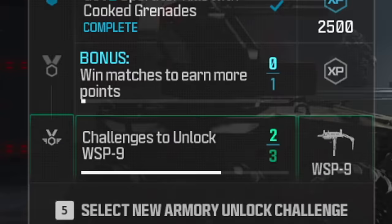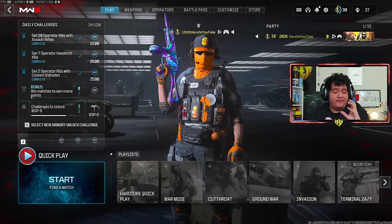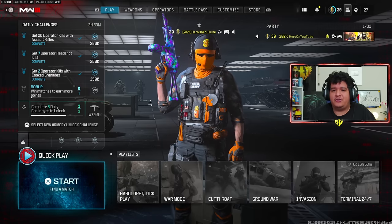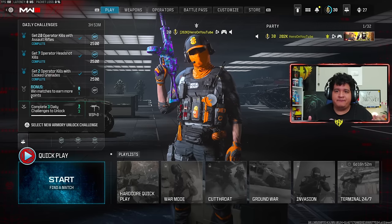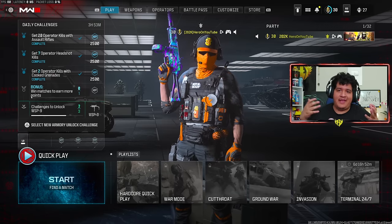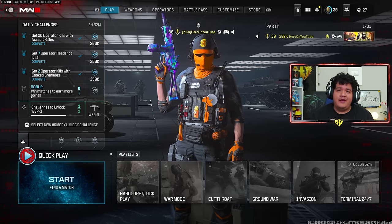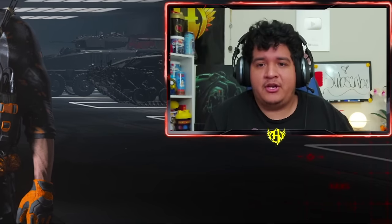As you can see from the daily challenges, I won another game and it seems to have reset. So you can just keep winning matches to earn more points. That is essentially the fastest way to grind Armory Unlock tokens — keep doing the bonus challenge, do your dailies, grind out wins, and get that done as soon as possible. Then when the day resets, you can do the daily challenges again and keep going. This is actually not too bad.